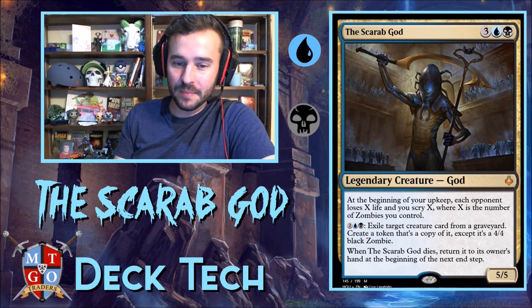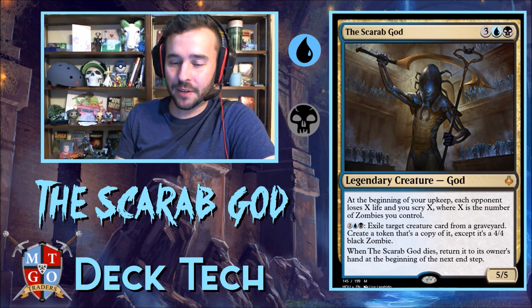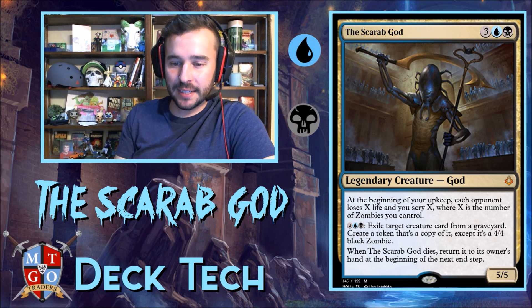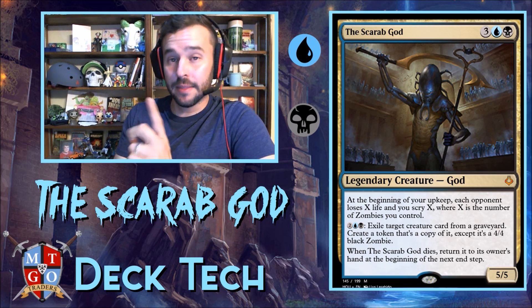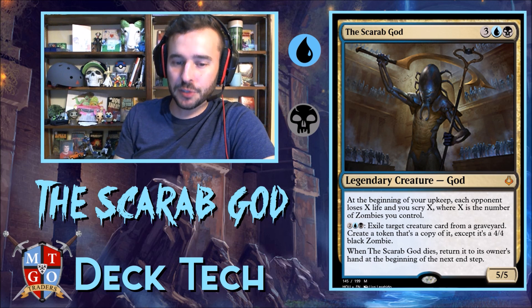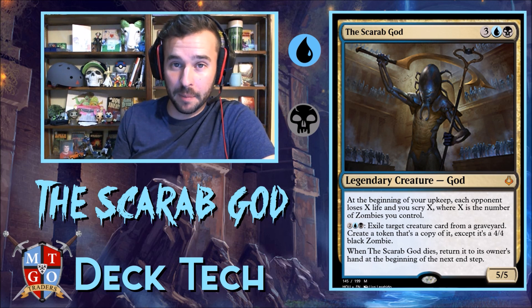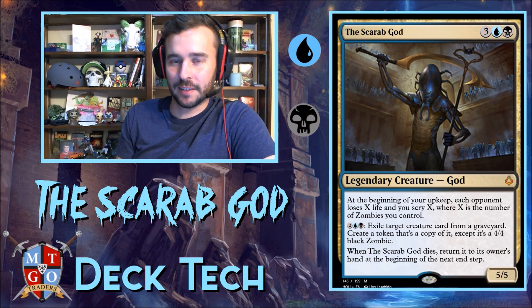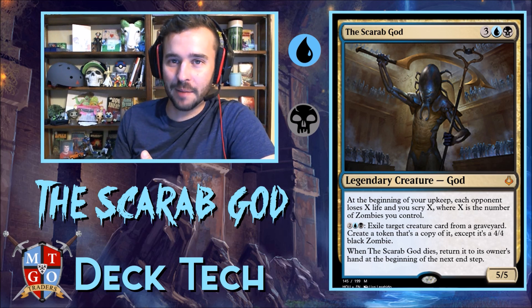Then for four mana, exile target creature card from a graveyard — which includes our opponents — and create a token that's a copy of it, except it's a 4/4 black zombie. Whenever the Scarab God dies, return it to its owner's hand at the beginning of the next end step. If you're playing on Magic Online, make sure you click on the commander so it goes to the graveyard and not back to the command zone. I do that so many times — it's very frustrating, and it'll be frustrating for you too.